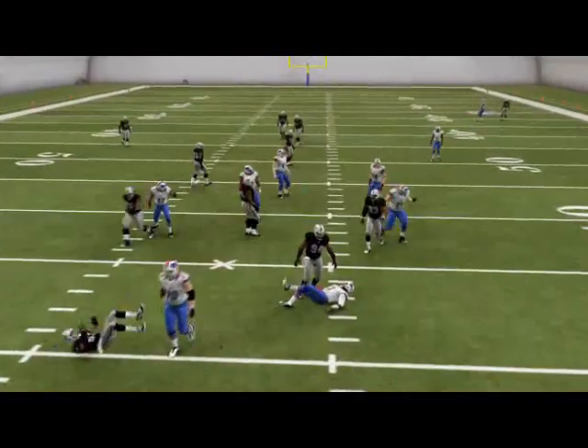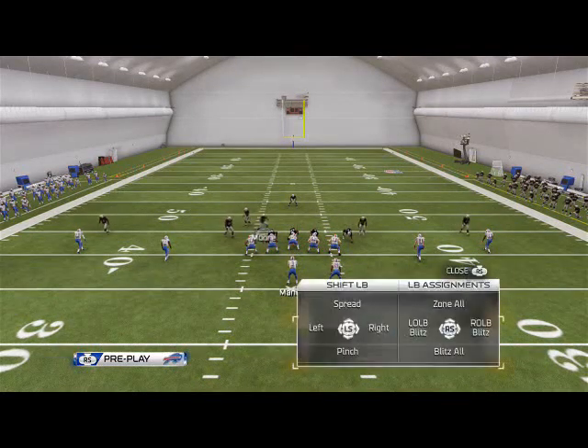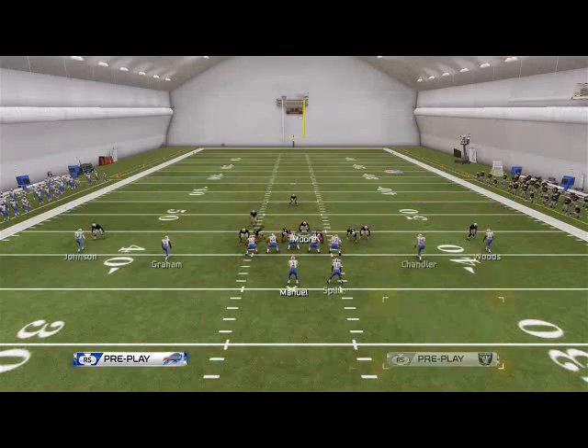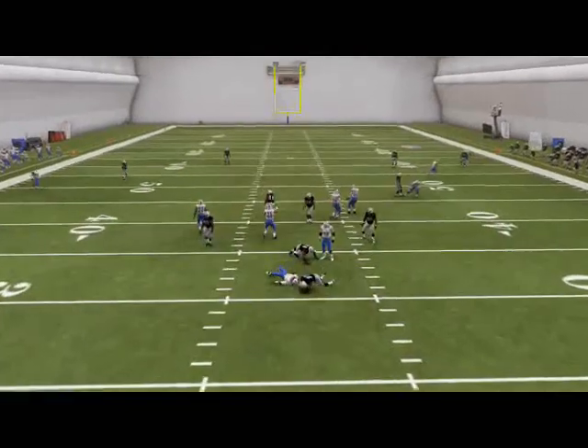This is one of the better blitzes in the game from the 46 Bear formation on the Cover 3. It can be applied from any play in 46 Bear — it does not have to be the Cover 3, but it works best out of the Cover 3. As you see here, we're going to do it from Two Man Under and it still works the same way.